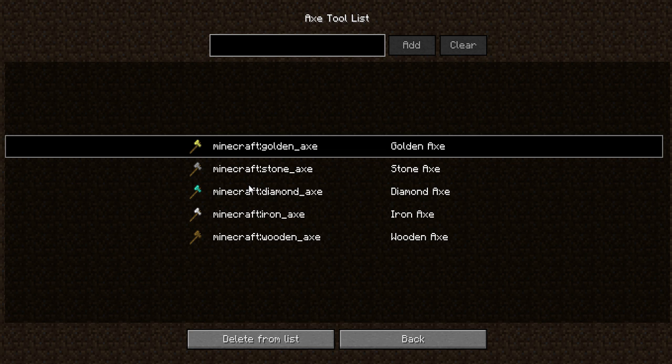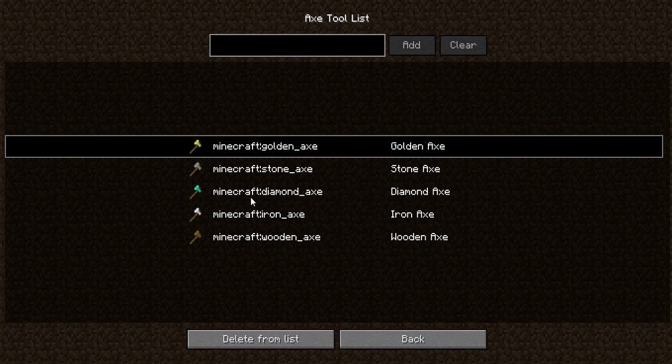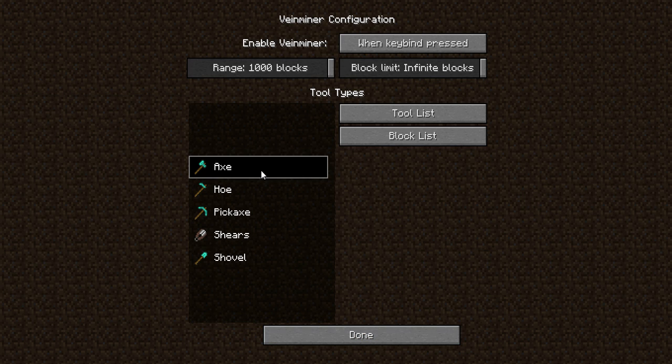Everything in Minecraft is a block — if it occupies a space, it's a block. A torch is a block even though you can pass through it. Vein Miner just checks the block ID. If the block ID of what you're using to break something is in the tool list, it's considered part of that tool. So if we add 'minecraft:dirt' to the tool list the same way we added it to the block list, it appears there, and now the axe will be able to break dirt.